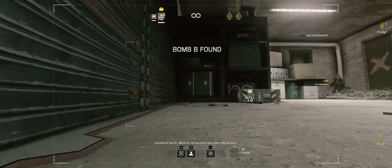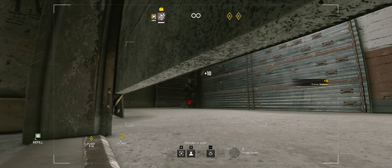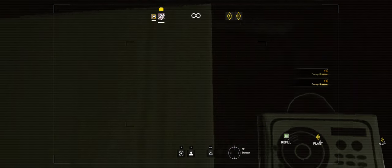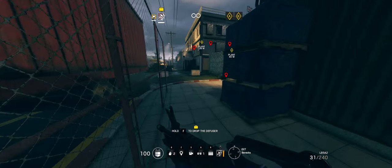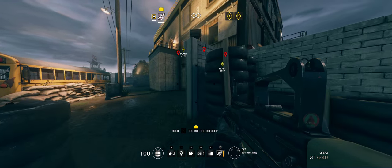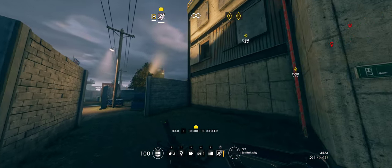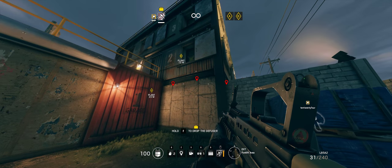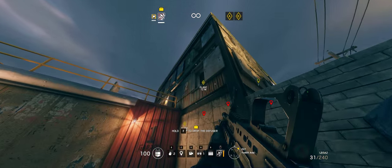We'll go in through the second floor, through one of the windows, and then make our way up to the third. Which side is closest to the bomb? Probably right here. We can go in through one of these two windows and be right on the bomb. This window right here that I'm hitting Z on, and this window here.